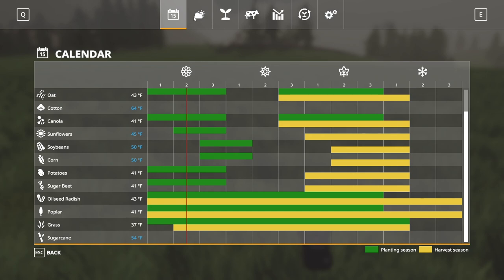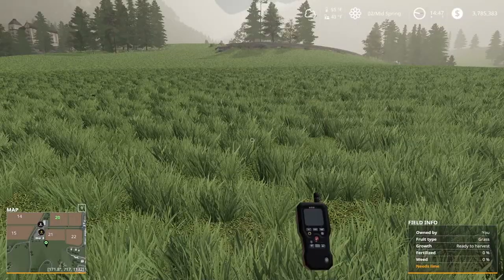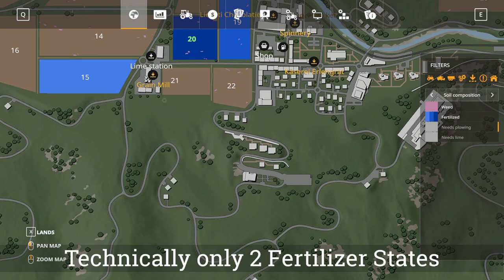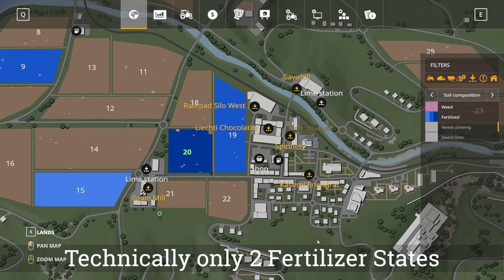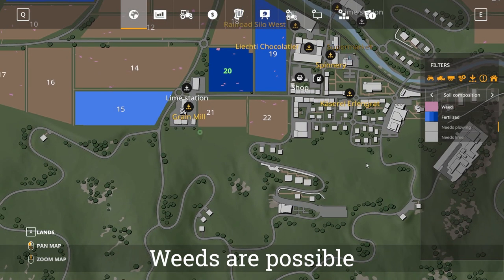For planting, grass has frost resistance and drought resistance stats, similar to crops we went over previously. This field actually needs lime and plowing, so that's a good idea. It works the same as the base game for plowing and lime. There are still three fertilizer states, so you can fertilize grass three times — try to fertilize it as much as possible to get the full yield. I haven't experienced any weeds popping up in grass when growing it, so just be aware of that.